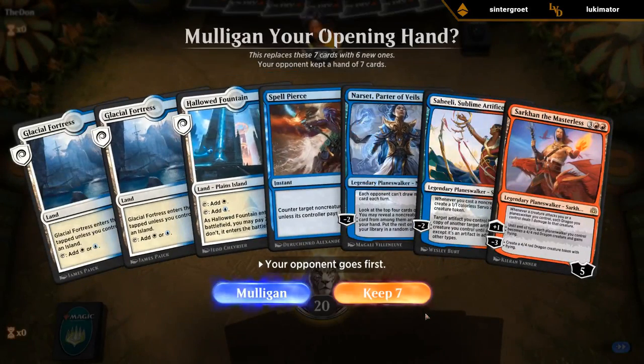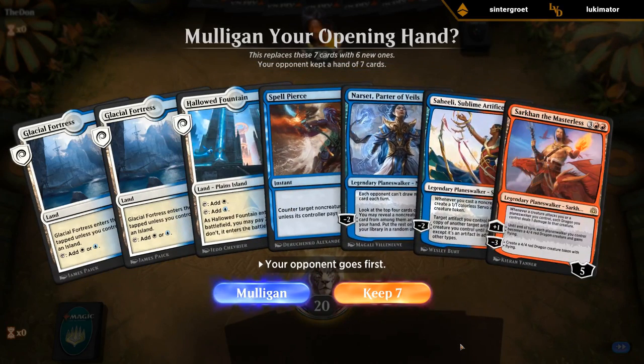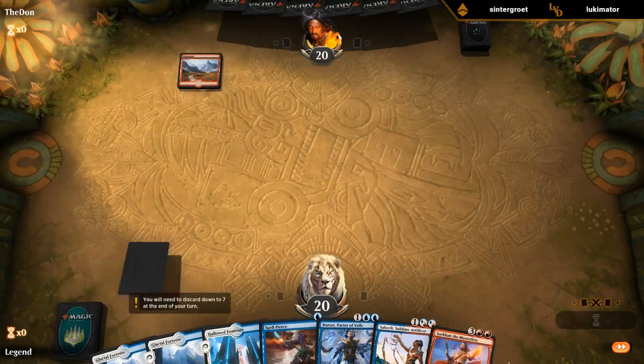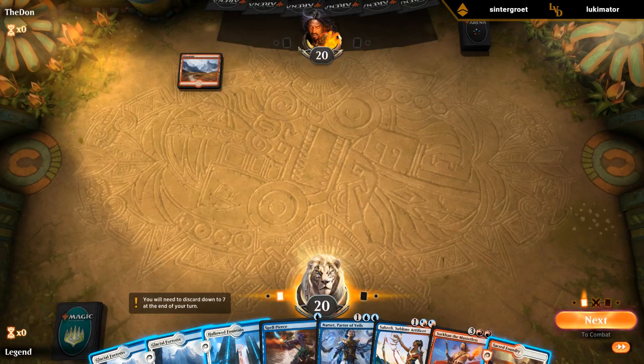This hand is missing a red mana, but we do have a decent start of Spell Pierce, Narset, and Saheeli as interaction. I think we still keep. If this were a 6-land hand without Sarkhan it would still be an easy keep. What 2-mana play is a red deck going to make that we need to Spell Pierce? Not that many.